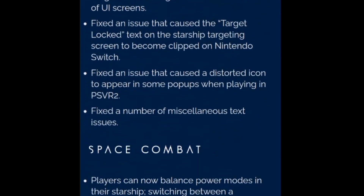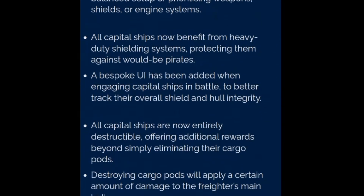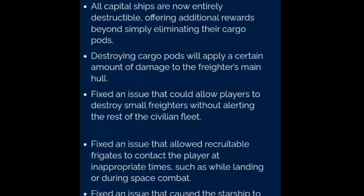Capes: Players on Nintendo Switch may now equip capes. Switch players who would have otherwise earned a cape from a previous expedition have had their saves upgraded to reflect this and have been credited with capes they could have redeemed. All players using a Viking appearance may now equip capes. Multi-tool decommissioning: visit the space anomaly to use the new multi-tool salvage station. Multi-tools can now be broken down into valuable scrap, freeing up slots and earning upgrades and other resources.